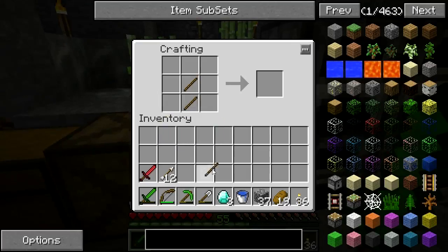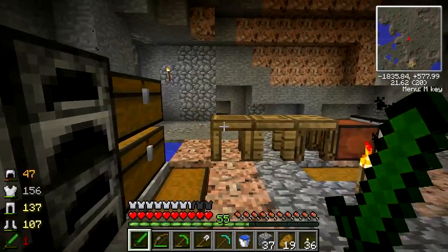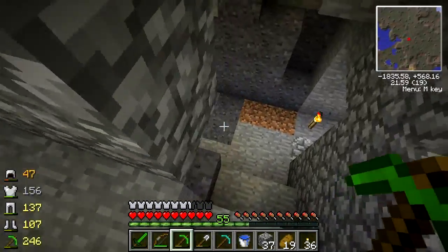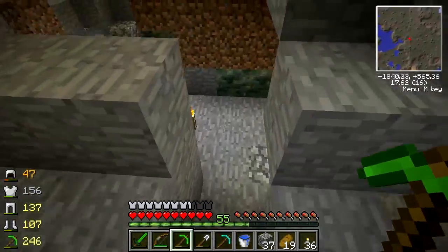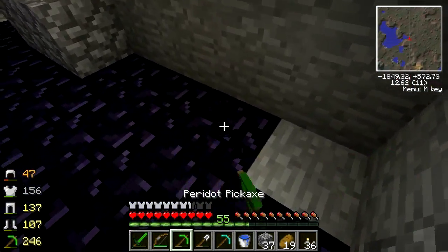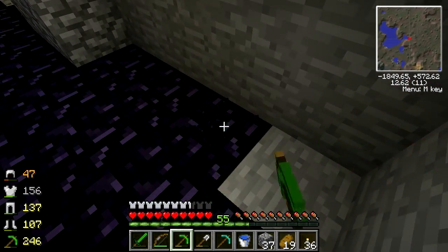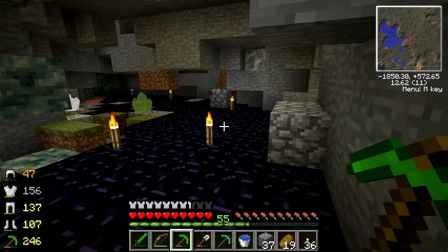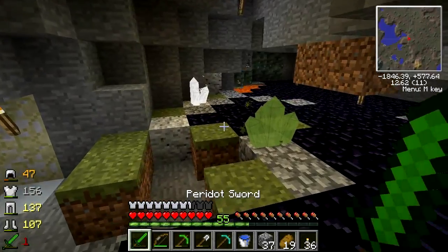Let's make ourselves a diamond pickaxe. I already have a water bucket ready to go collect obsidian. That actually does more damage, but I know that the pickaxe doesn't break obsidian - maybe that's something we should try out. So here's some obsidian right here. That doesn't look like it's breaking obsidian. No, that's not breaking any obsidian, that's for sure.